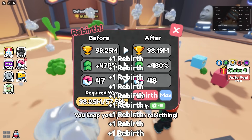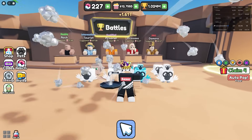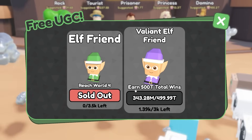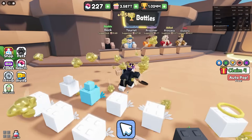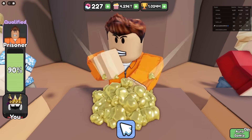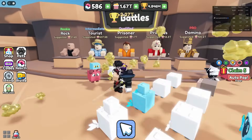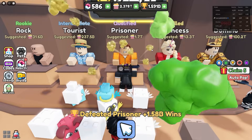Let me get some more rebirths to get a lot more popcorn — max rebirth! Look at all that popcorn, I'm already back up to a trillion after rebirthing. There's a free UGC for reaching world four but it sold out — the next UGC is for earning 500 trillion total wins. The prisoner gives me 1.58 billion wins, so I should be able to reach it.